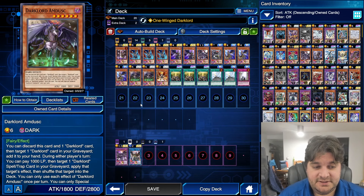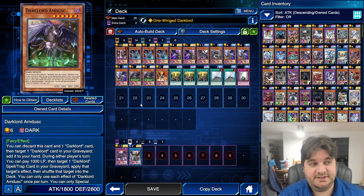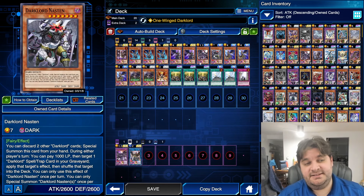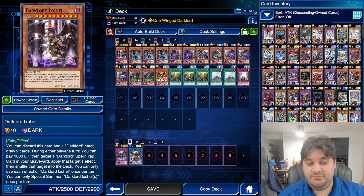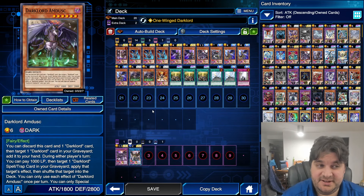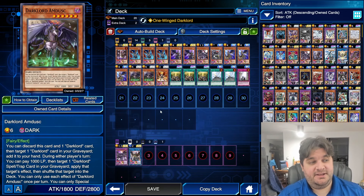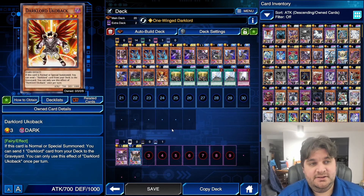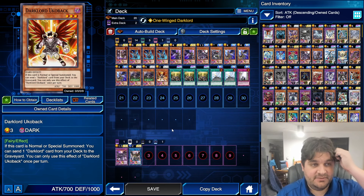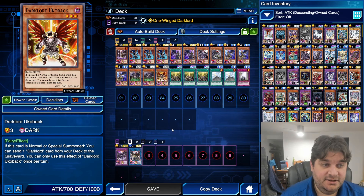Dark Lord Amdusk is a level 6 dark fairy monster. You can discard this card and one Dark Lord card, target one Dark Lord card in your graveyard and add it to your hand. Amdusk and Ixchel only need one other card alongside themselves, as opposed to Nastin which needs two. During either player's turn, you can pay 1,000 life points, target one Dark Lord spell or trap in your graveyard, apply that target's effect, then shuffle that target into the deck — once per turn. This card is level 6, which makes it useful because you can tribute summon it with only one tribute, so it's a good target for Capricious Dark Lord. Dark Lord Ukabak is a level 3 dark fairy monster — if this card is normal or special summoned you can send one Dark Lord card from your deck to the graveyard. You're not going to do this; you just run this card solely to have a weak card to give to your opponent.